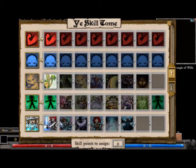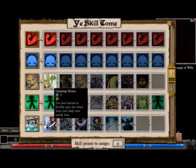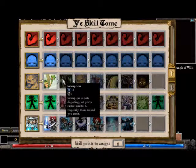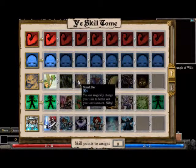Let's look at these ones. These look very fascinating. Cleansing nature! You have to force to eject toxins from reality. Got some toxic damage resistance there. Swamp gas! It's quite disgusting, but you're rather into it. Hopefully no one's around. Shapeshifter! You can manage to shoot your environment. Nifty!